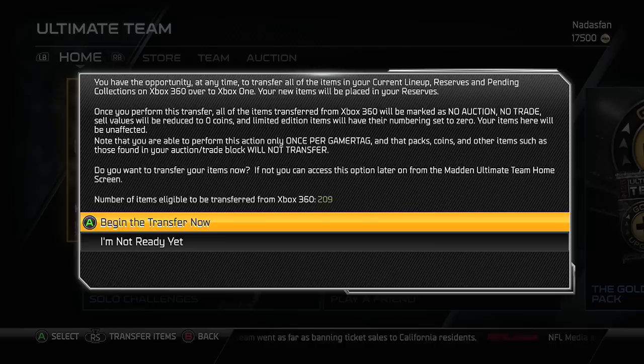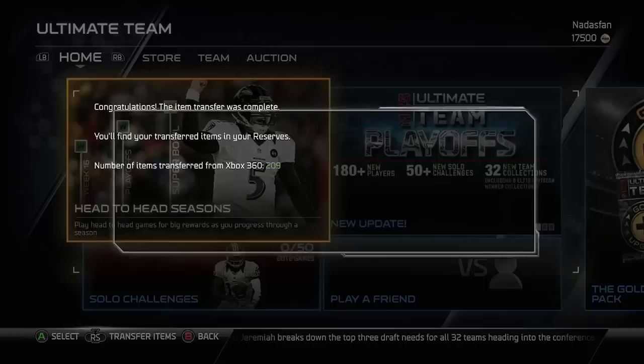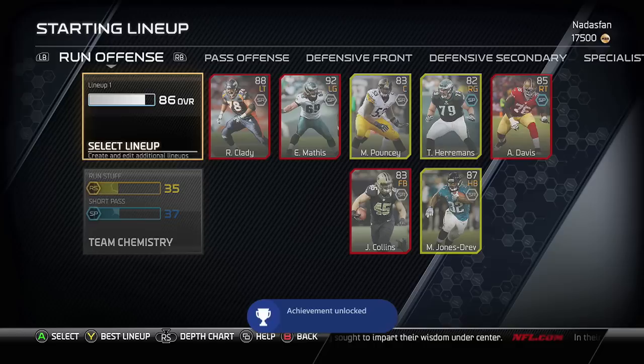You go into the solo challenges and right here you finally get the chance to transfer. You hit the right button and follow the prompts on screen. In my case I'm transferring 209 cards in all. We go to Best Team and we go from a 68 overall — the best lineup will bring us to an 86. There are my cards from the last generation Xbox 360.